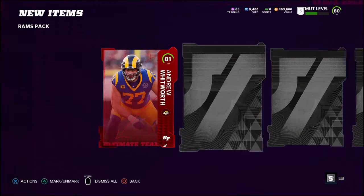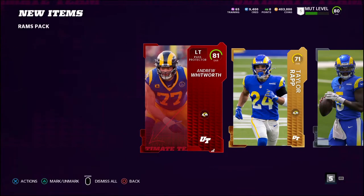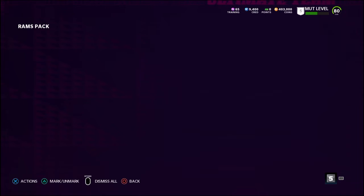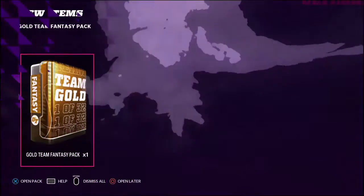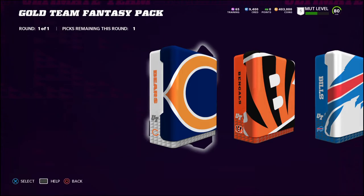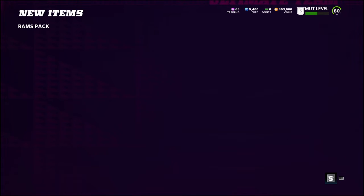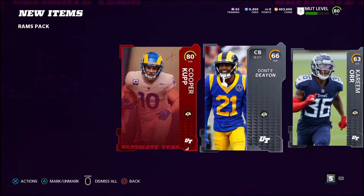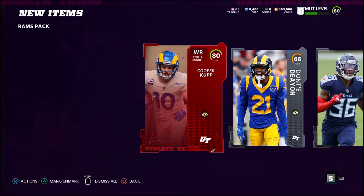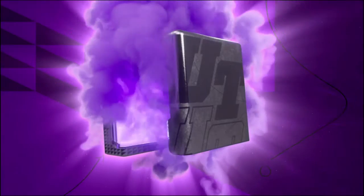We got another elite - Andrew Whitworth. Thank you very much, we got ourselves another red elite card, which is really good. Andrew Whitworth will be a decent starting left tackle at the beginning of the game. I think I already have him on my squad so he's gonna get me some decent coinage. And we got another one - 80 overall Cooper Cup! So we've pulled three elites now out of our gold team fantasy packs - it's pretty darn good.